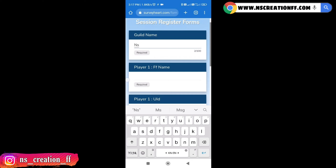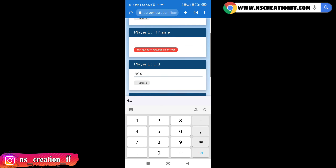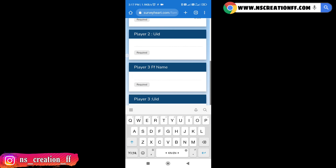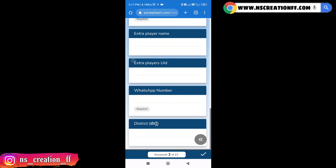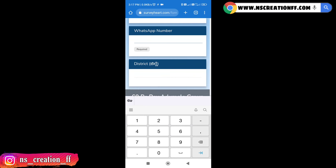This is the first name of the guild name. The first name is the name of the guild — the player name, with the first player name, username, then ID. FAME — just submit. I will also send you a login and password.